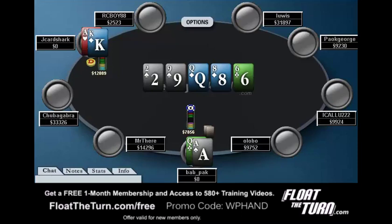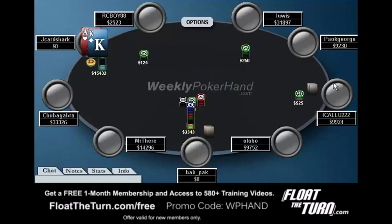One other thing I want to mention: whenever it gets back to the original raiser after I shove, what hand should he actually be calling with? I think that's a tough one — it depends on how wide I'm shoving. If I'm shoving stuff like ace-queen, you should obviously call with ace-king. But if I'm only shoving ace-king and big pairs, then he really does need a very strong hand to continue — probably something like queens, and I guess ace-king. So queens and ace-king, and that's really about it.